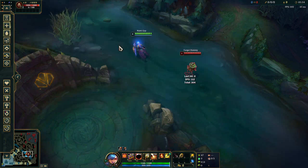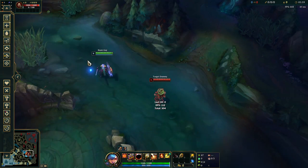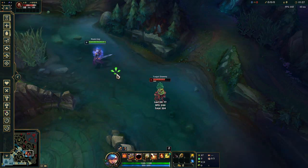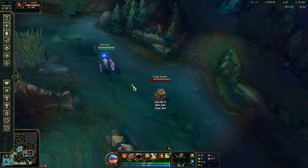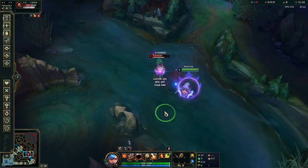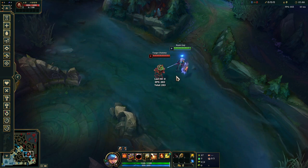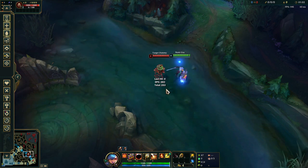Whenever you Zenith Blade and stun, you need to already be casting your ultimate. Otherwise, people with tenacity or who are spamming flash can get out of it. The core fundamental combo is Zenith Blade, stun, and ulting at the same time — your character is pressing Q but also casting the ult simultaneously. This causes them to overlap and land at the same time so no one can spam out of CC via a dash or flash.